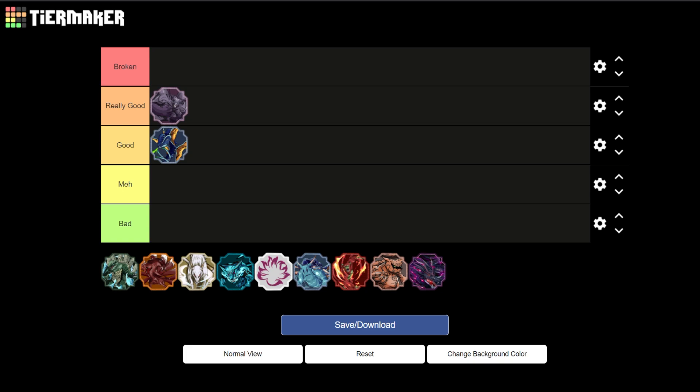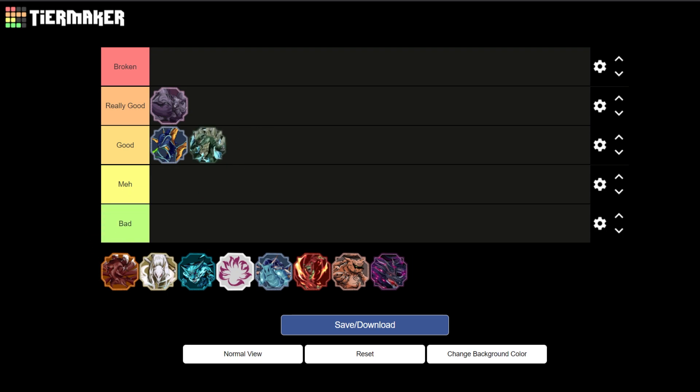All these Djinns are going to be the exact same stat-wise besides Ten-Tails. Next up is going to be the Icu tailed spirit. The Icu tailed spirit is going to be below the Two-Tails spirit because, while it does do a lot of damage, I feel like the effect of the tailed beast bomb isn't nearly as good as Two-Tails, which is why it's going to be below it on the Good tier.